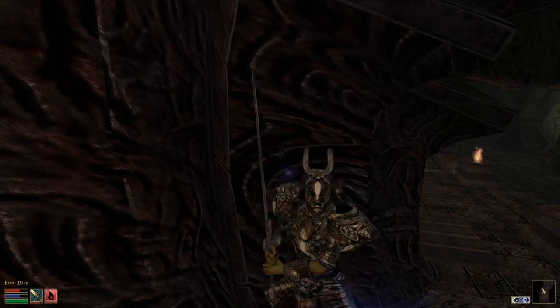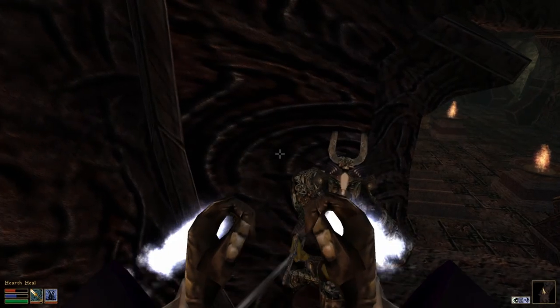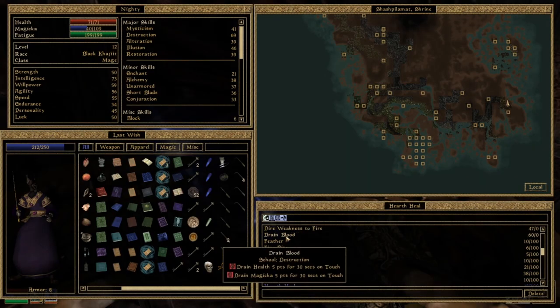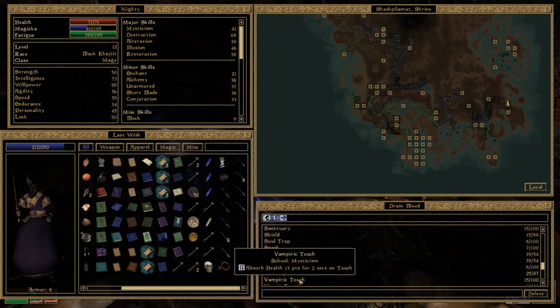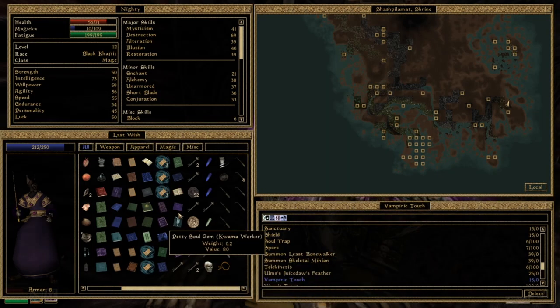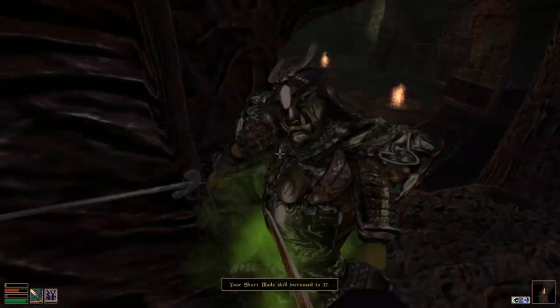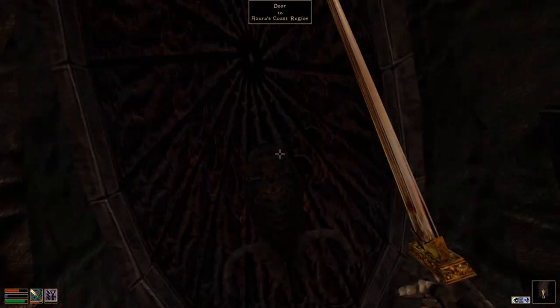That's two to 20 points, 15 to 30 points. Switching like this is more reliable actually. This is 5 points for 30 seconds. That was the super strong one, wasn't it? Absorb health, 13 points for... This is good. Now we need to switch to the weapon. Kill him off.